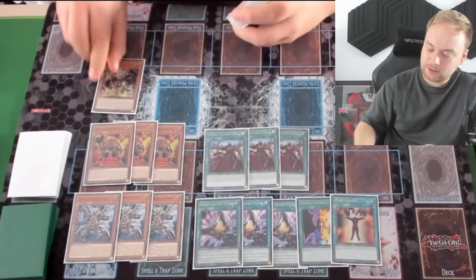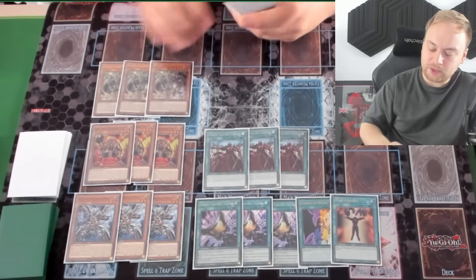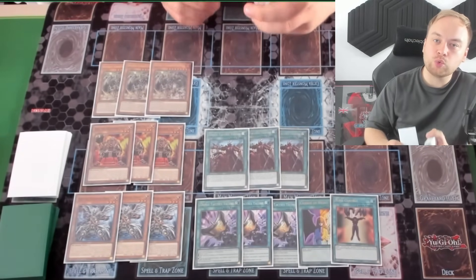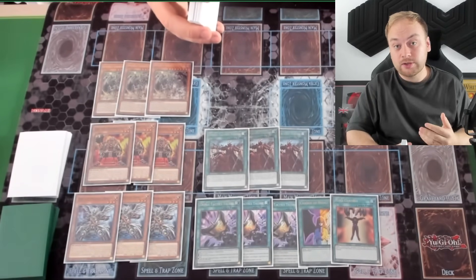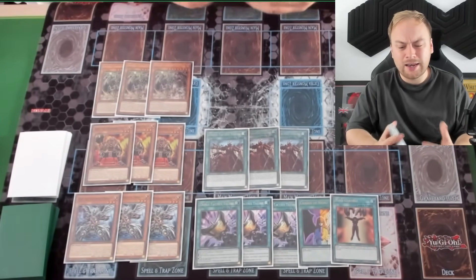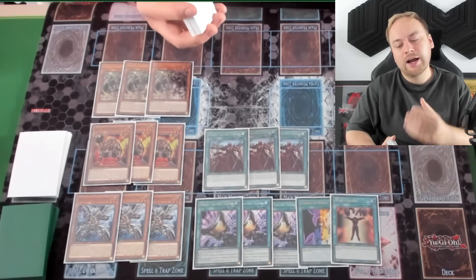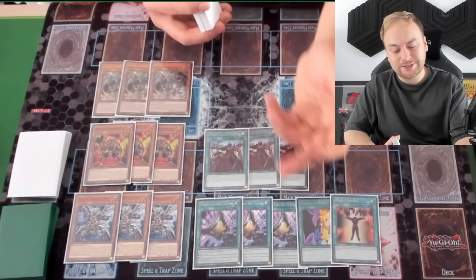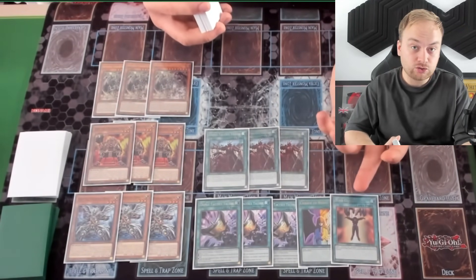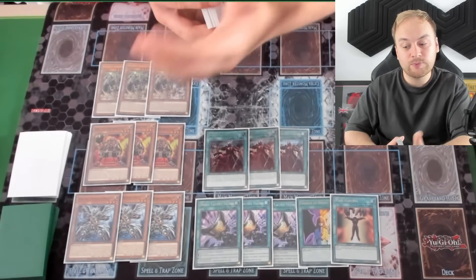We're playing a small Dark World engine, but this engine is just enough to give you what you need to beat them. The aim of the deck is basically to rip cards from your opponent's hand, stop them from playing, and set up a nice controlling board to win. If you go second, you can do that in game one and use their monsters against them with Frost, Talents, Change of Heart, and Mind Control, summoning multiple monsters to beat them.